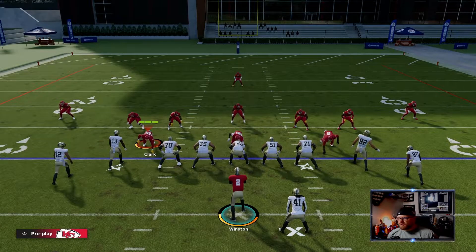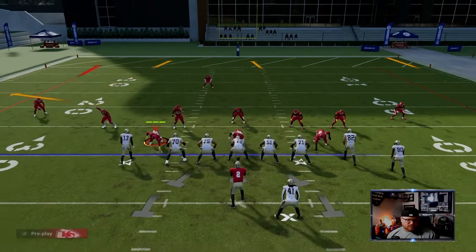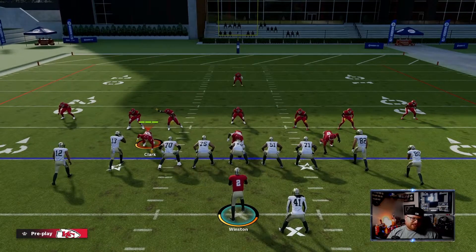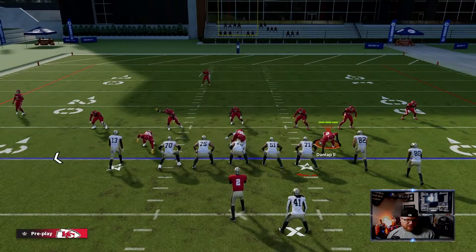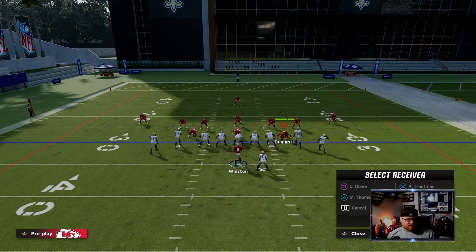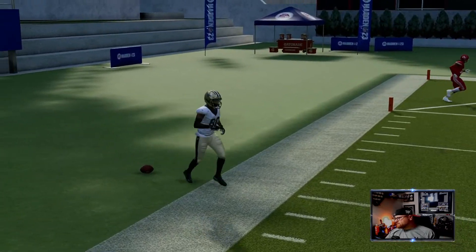We'll do this one more time — put Circle on a slant, rotate Alavi over, then snap the ball. Circle is really there just as a backup plan. Triangle stayed with the match, so that really would have been a Circle — I really should have thrown to Circle. Circle was kind of wide open there. This is a great play to kill the Cover 3 version of the defense.